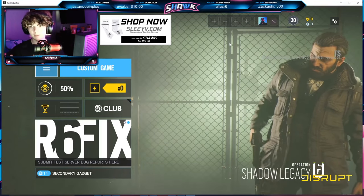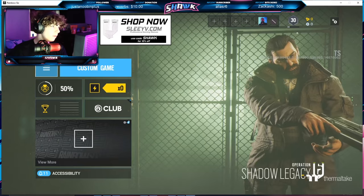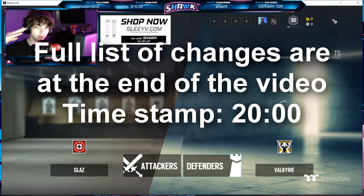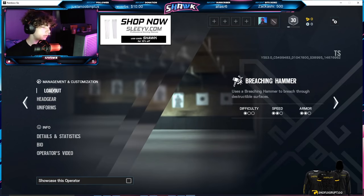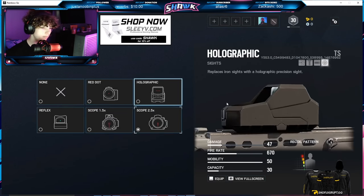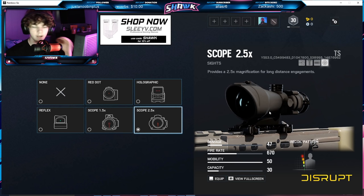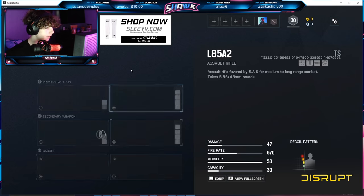Today I'm gonna be going over all of the new optics, the settings for the optics, the reticles, and all of that. I have a whole spreadsheet here with all the optics listed and I'm gonna go down the list. To start us off, we've got Sledge. Sledge has the new holo, the 1.5x, and he's kept his ACOG. A lot of people have had their ACOG removed — it's gone. That's Sledge's attachments.